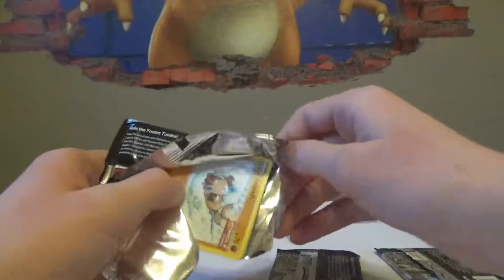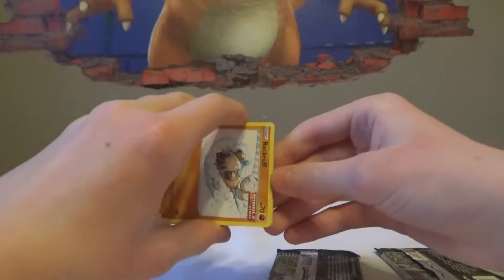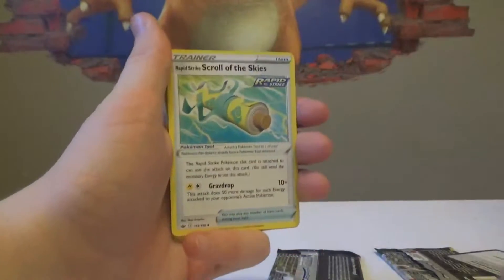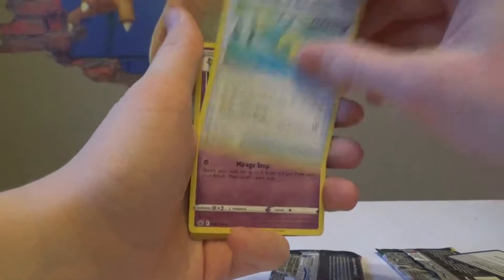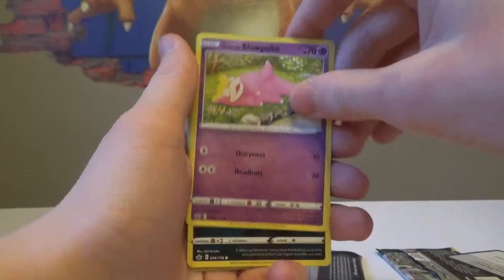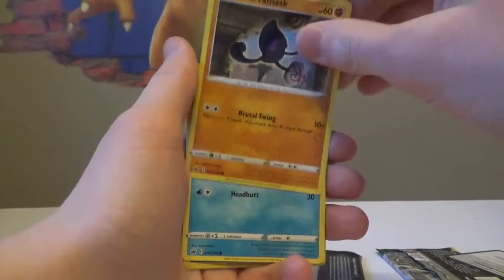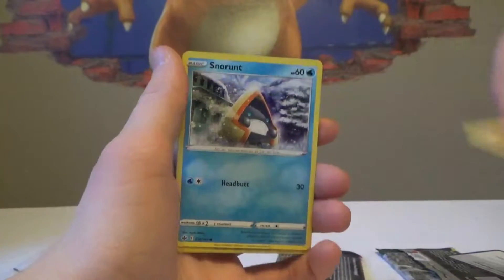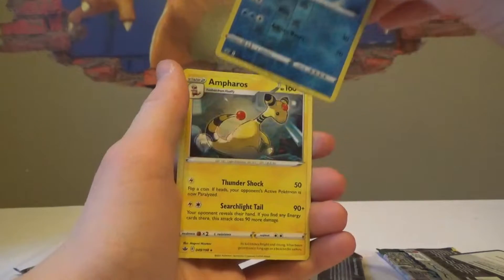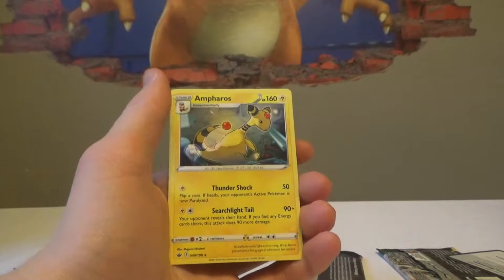Earlier today we opened two of these and actually got a pull from each of our Chilling Pain packs, which basically defies all odds in the universe. It can't be three for three — that would be impossible. The world would actually end if we pull the best card from Chilling Reign, which is the Blaziken VMAX. Alright, we have: lightning energy, Scroll of the Skies, Coralia, Klara, Rockruff, Galarian Slowpoke, Koffing, Galarian Yamask. Cyllene — and can Cyllene evolve into an Ampharos? It's an Ampharos — a cross between a giraffe and a Pikachu, but that's okay.